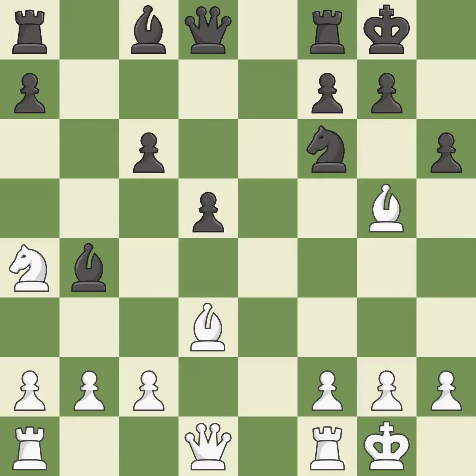Na4 avoids doubled pawns and controls the c5 square. A pawn kicks the opposing bishop, forcing it to move or risk being captured. The bishop is now in a secure position. This moves the bishop to a more active square, making it gain scope. It is the last book move.